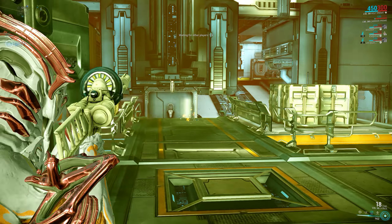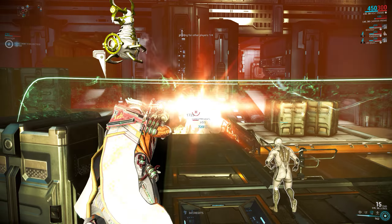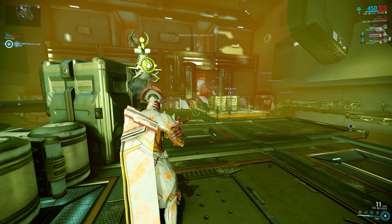Listener, this is vital to our operations — search for the holding location. Watch out, I'm detecting void fissures nearby. Do you have a matching relic? You're near a fissure; they're dropping reactant — use it to crack open a relic. Don't forget the reactant, you need more to open that relic.